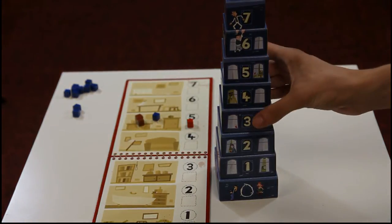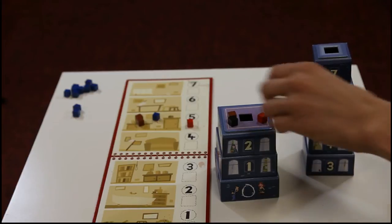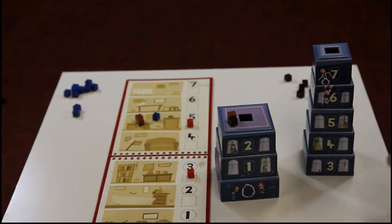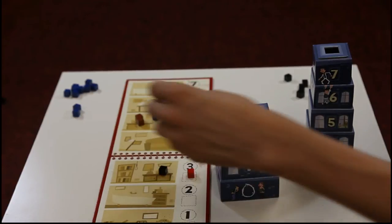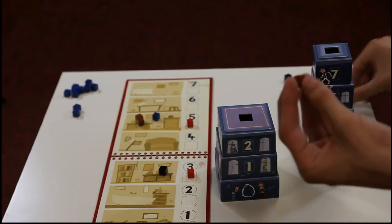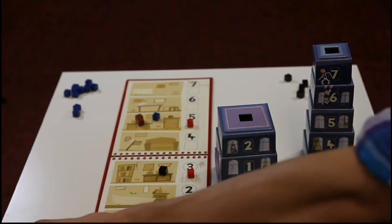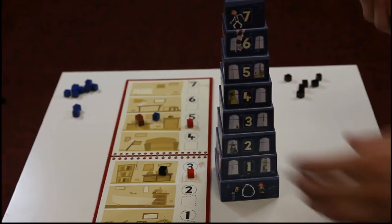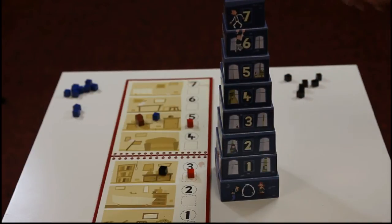It's now the brown player's turn. He will try to find the victim on the third floor. The victim is placed onto the investigation sheet along with the cube from the black player. Because the brown player is the player that discovered the body, he will remove his cube from the tower. The black cube that was found on the floor with the victim's body is now placed back into the top of the tower.